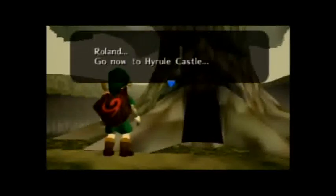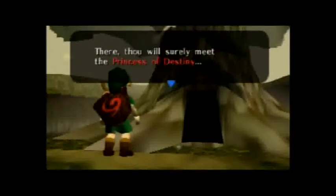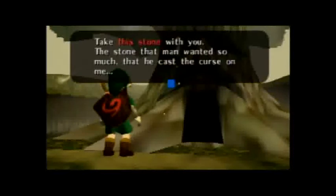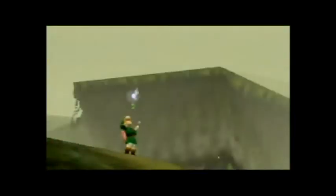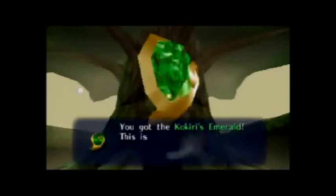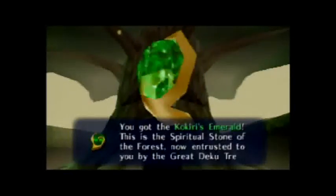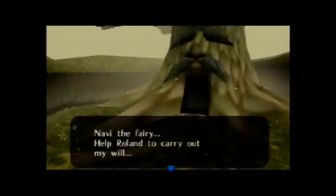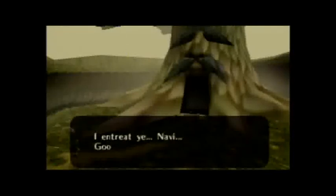Go now to Hyrule Castle. There thou will surely meet the Princess of Destiny — the one whose name is always in the video game title, even though you're the main hero. Take this stone with you — the stone that the man wanted so much that he cast his curse upon me. You've got the Kokiri's Emerald. This is the spiritual stone of the forest, now entrusted to you by the Great Deku Tree. The future depends upon thee, Roland. Thou art courageous. Navi the Fairy, help Roland to carry out my will. I entreat ye, Navi. Good-bye.